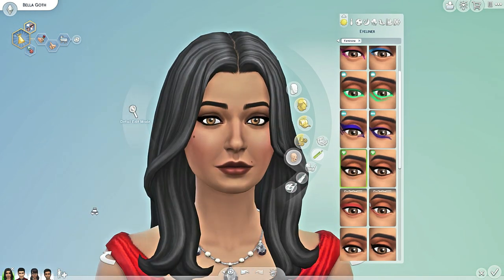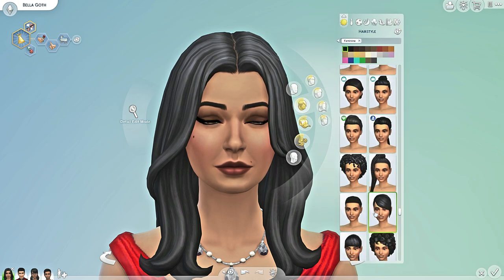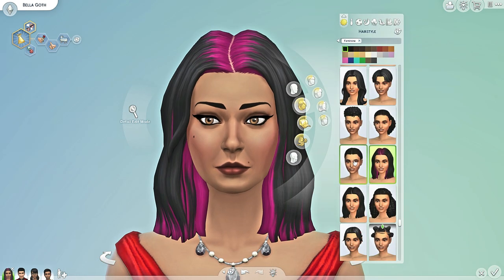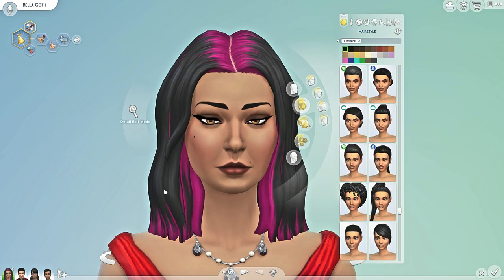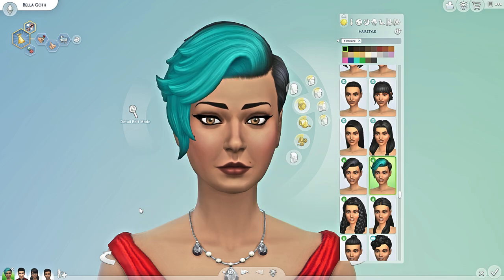I'm gonna start off by giving her these beautiful dramatic cat eyelashes. Before we continue the makeup I do want to change her hairstyle just a teensy-weensy bit, and I want to tweak her face a little bit as well. She's gonna be like the coolest looking mom in the neighborhood — like Cassandra and Alexander are gonna have a cool gothic looking mom and I actually really like that idea.